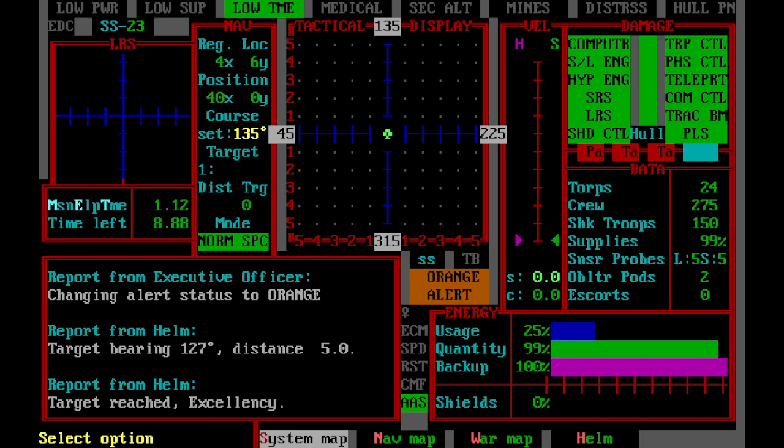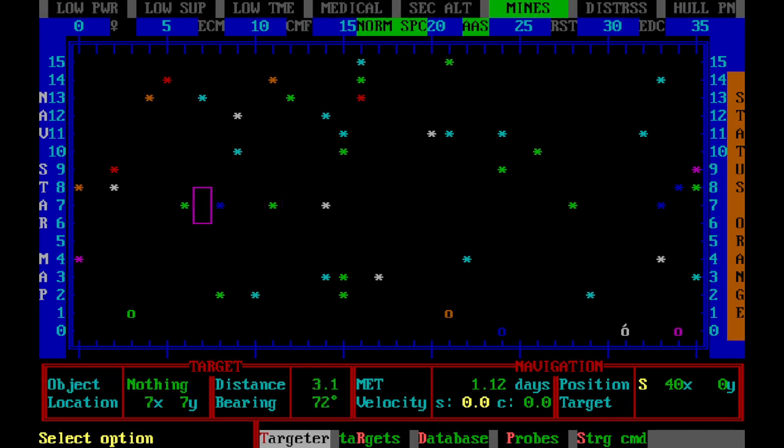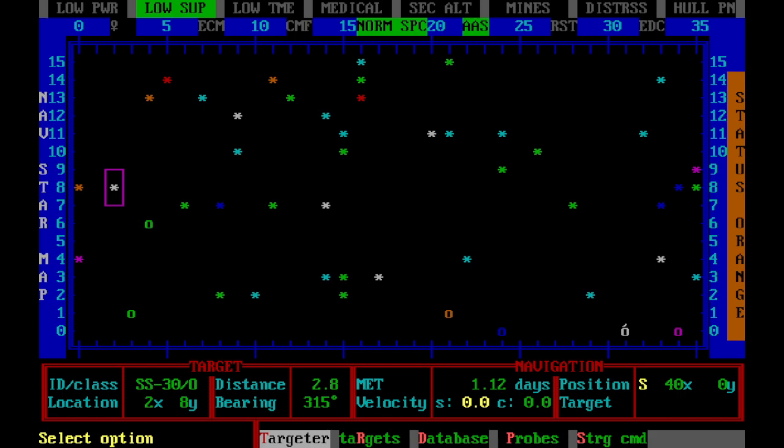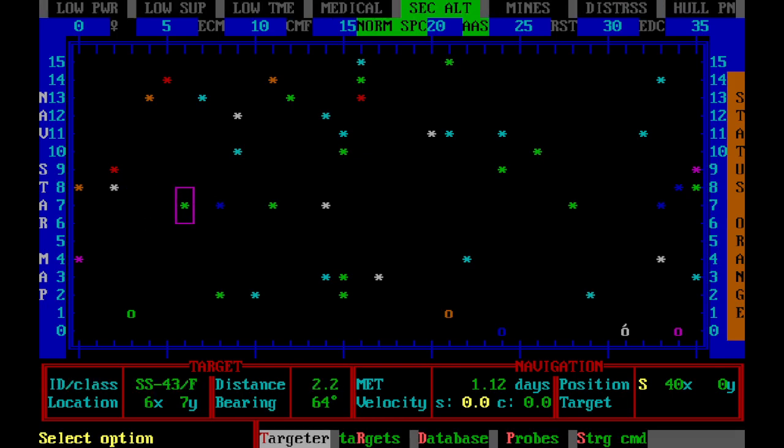Another thing I wanted to show you that you're going to be spending a lot of time doing in the nav map is probes. See that P right there? You're going to be doing a lot of probing, and that's true at any part of the game. So probes have a range of five — you see the distance there, five? That's a distance of five stellar units. You can set up to five probes at once.